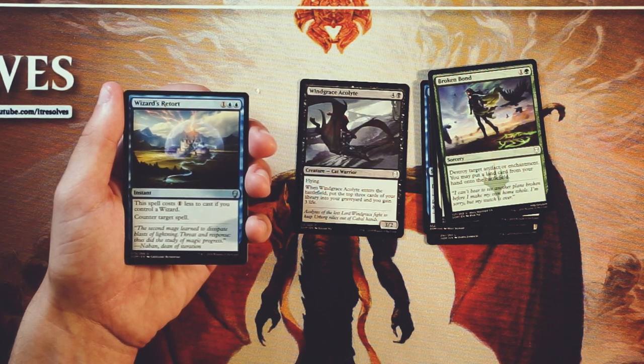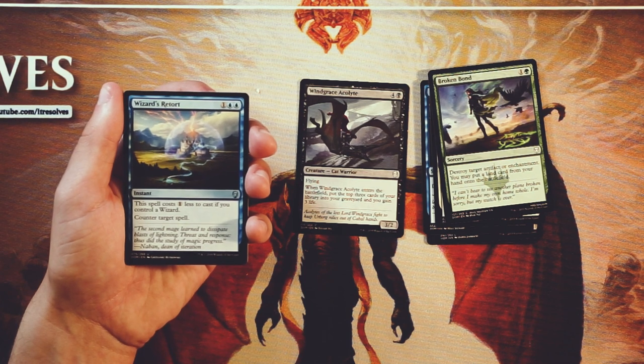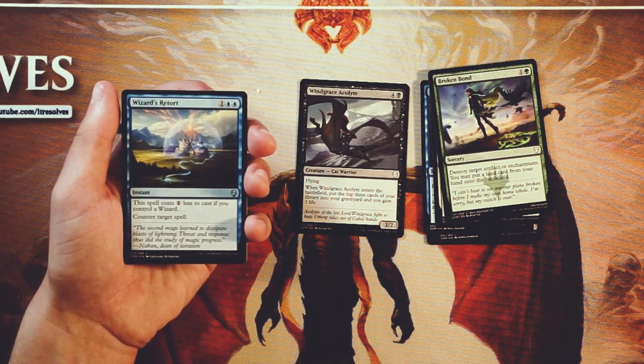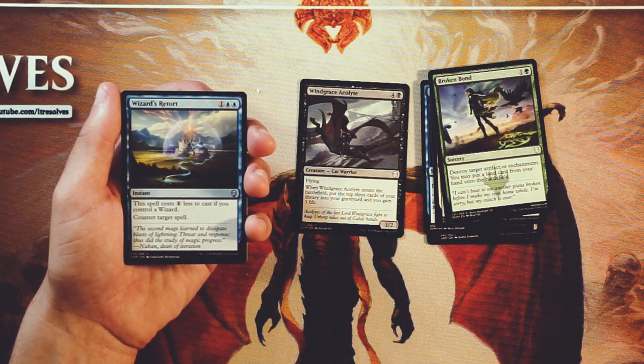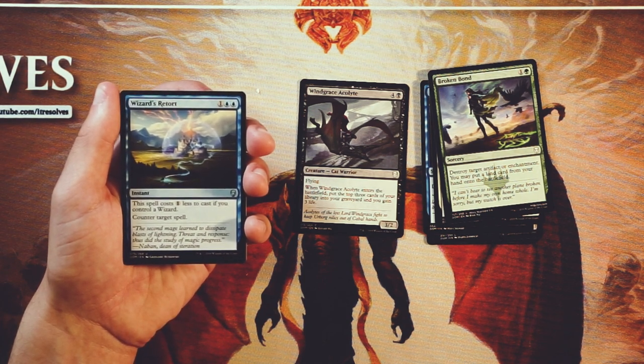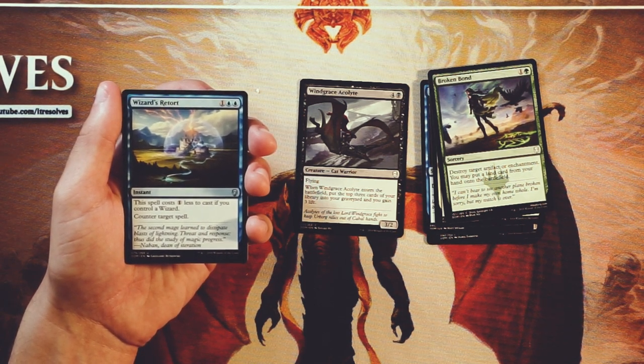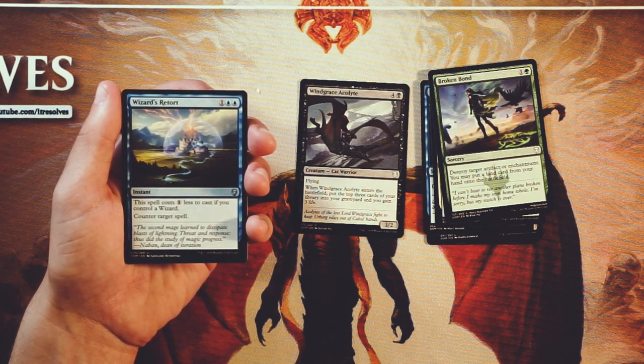Our first uncommon is Wizard's Retort — an instant for one and two blue. It costs one less to cast if you control a wizard, wizards being a very popular theme in Dominaria, and then it's just counter target spell — a very straightforward counterspell. It's Counterspell that can become actual Counterspell essentially. I find it's really good to pick up if you know you're going to be in the wizards deck. If not, it's still a hard counter. Hard counters are okay in draft, but I'd rather be a little more proactive than reactive. A lot of times your games are won on board, not necessarily through counters. Finding the wizards to make it work would be a priority before taking this.